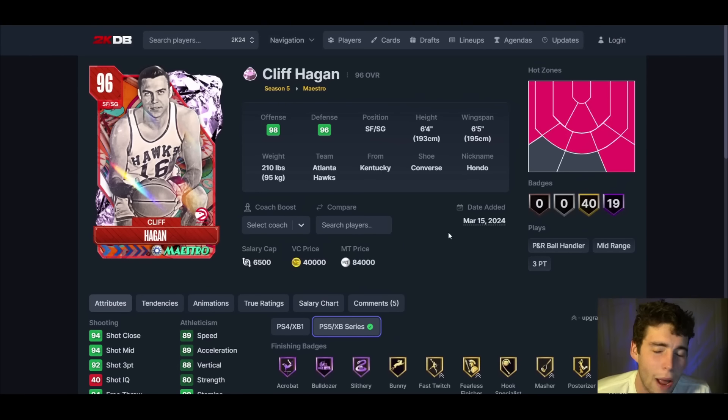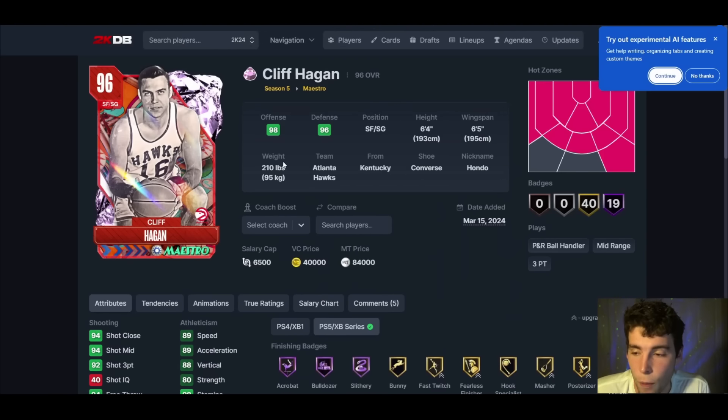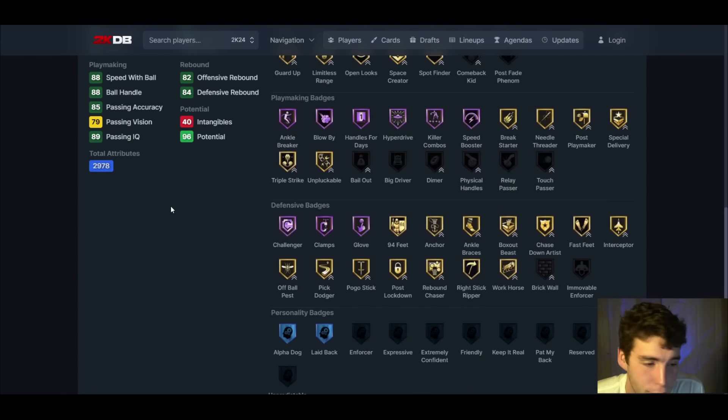Cliff Hagen up next — small forward, shooting guard, basic dribble style, Kevin Knox base on normal. He is your worst pink diamond, no question. He's only 6'4 to 6'5, and while his release is actually not bad, the basic dribble style and height kill him. He's got Hall of Fame challenger, clips, and clamps, but none of that really matters when you're a 6'4 shooting guard. Height runs MyTeam, and Cliff Hagen is an absolute garbage card.